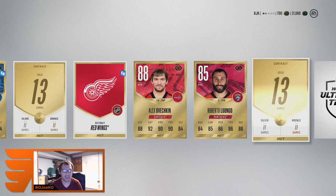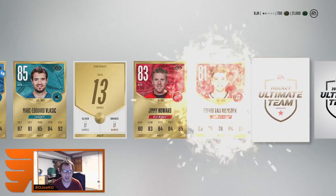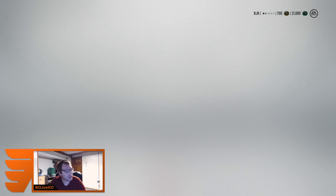I wonder what he's going for. Jake Guentzel 85, Logan Couture 85, Goligoski, Jeff Skinner 85 — yeah, my team's gonna be set. Edward Vlasic 85, Jimmy Howard, Brian Elliott, John Gibson, Taylor Hall 86. What a pack, man — what an absolute beauty of a pack. We got a bunch of collectibles, pulled an Alexander Ovechkin, which is unprecedented for me to start this game.